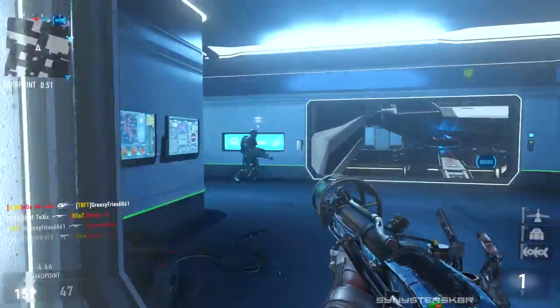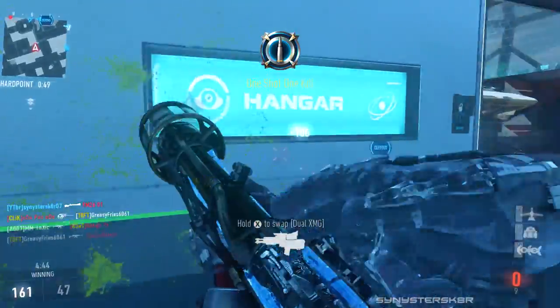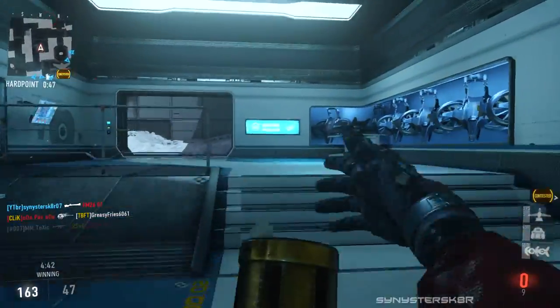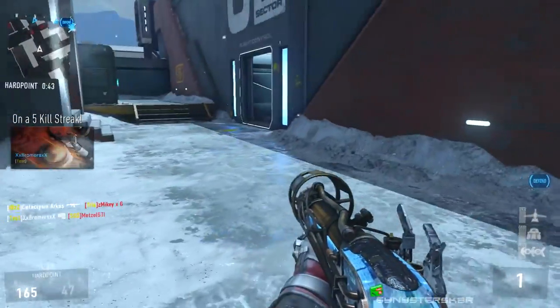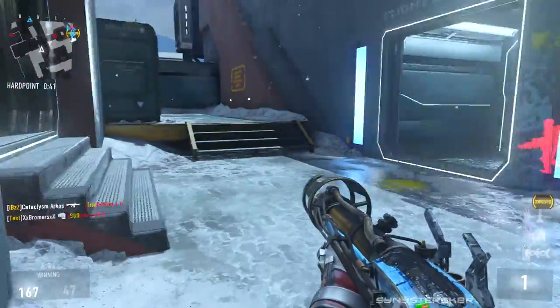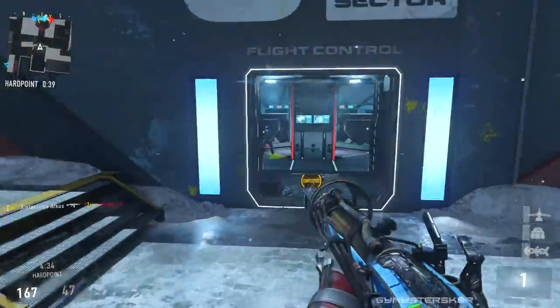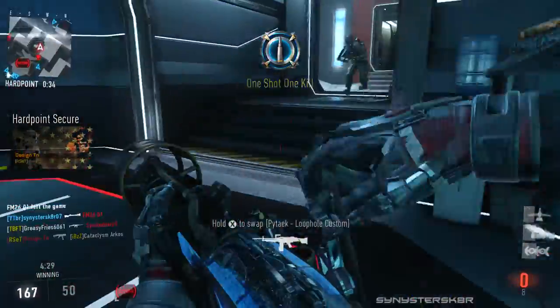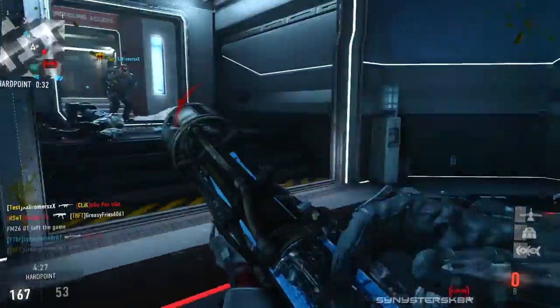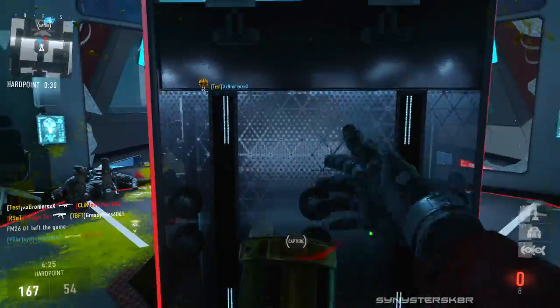Fast Hands and Gung-Ho are a must. The Blunderbuss takes a lot of people out, but if you're getting overrun by enemies you have to switch to your secondary weapon quickly — Fast Hands guarantees you that chance in a gunfight if you're getting charged. And Gung-Ho: you're using a shotgun, so you want to be ready to shoot at any time, so that feels necessary too.